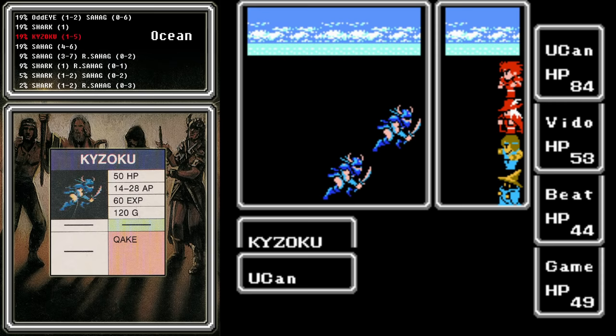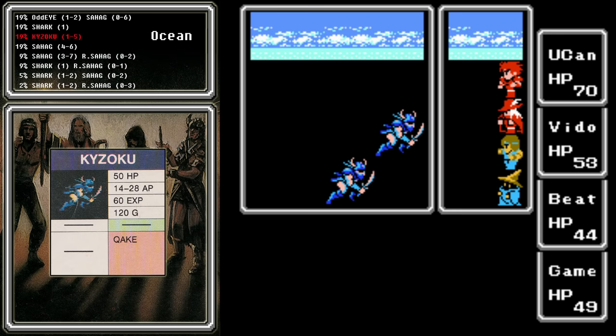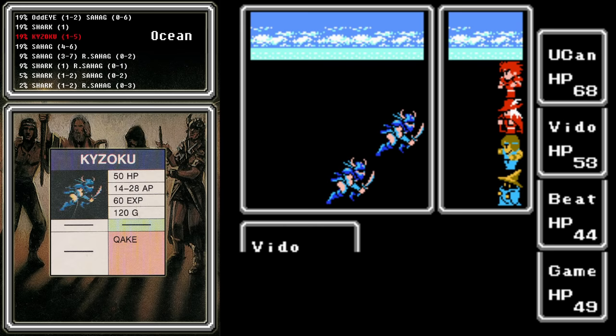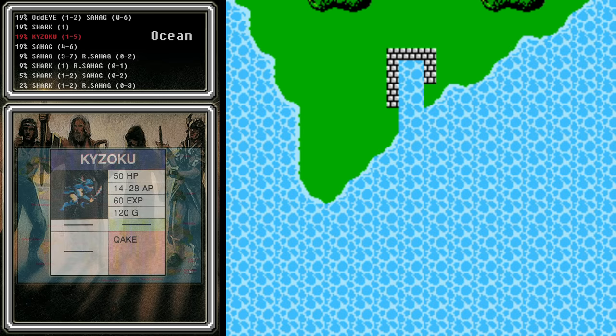This works because whenever we turn the game off, we reset the game's random number generator, or RNG, and whenever we start the game up fresh, it starts at the very beginning of that table. So it always gives us Kaizoku as the first enemy if we fight on the sea. Kaizoku drop a ton of money, so this could be a very profitable battle early in the game. This is a very easy and practical way to get money — great for buying equipment or expensive level 3 spells.